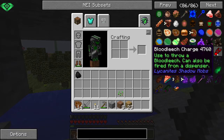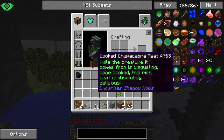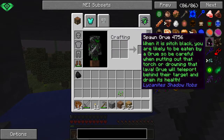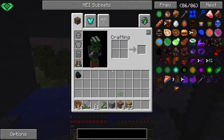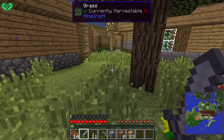Bloodleach charge — used to throw a bloodleach, can also be fired from a dispenser. They tried to kill me with that blood chili! Chacabra meat — bloodleach scepter, shadowfire, spawn crew. Groos are like the shadows in Don't Starve. It's getting dark — let's go home, safe there.